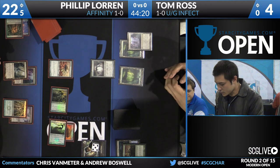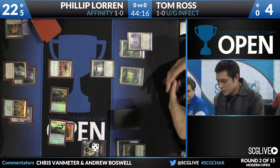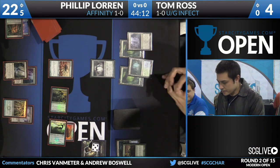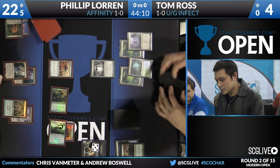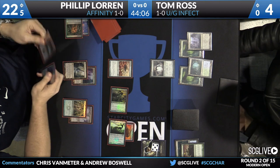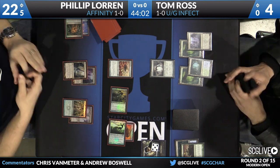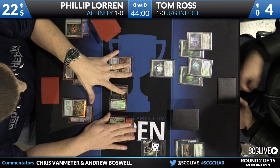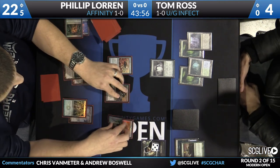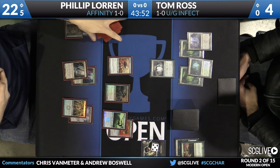It seems like Philip has a Dismember — and actually, he does have Galvanic Blast in his hand too. Tom does have a Misty Rainforest giving him access to blue mana, but I'm not sure how much that's going to affect things. It seems like Tom has to make a decision: is he playing offense or defense? Philip has been on the offense the whole time, and Tom seems to be putting the brakes on because he knows he cannot race his opponent.